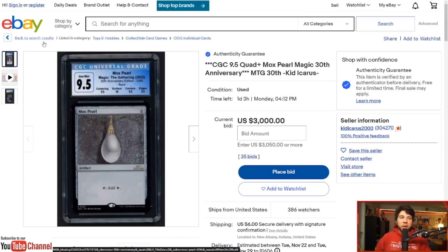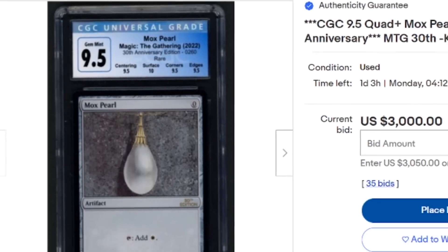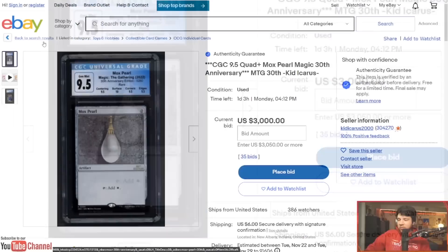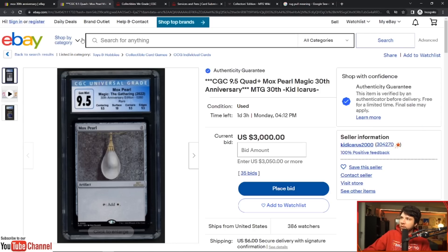15 days out from this product even being released, we have a $3,000 slabbed 9.5 Mox Pearl. A lot of people in the comments were asking: how did they get it graded so quickly? Let's just break that down really fast. This is CGC Universal.